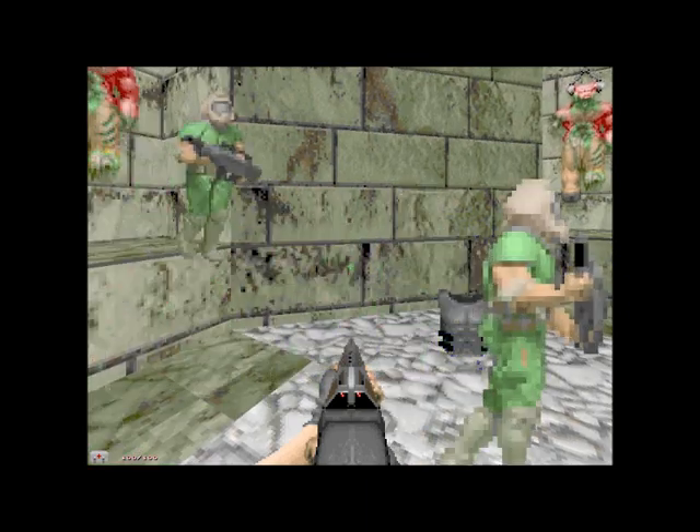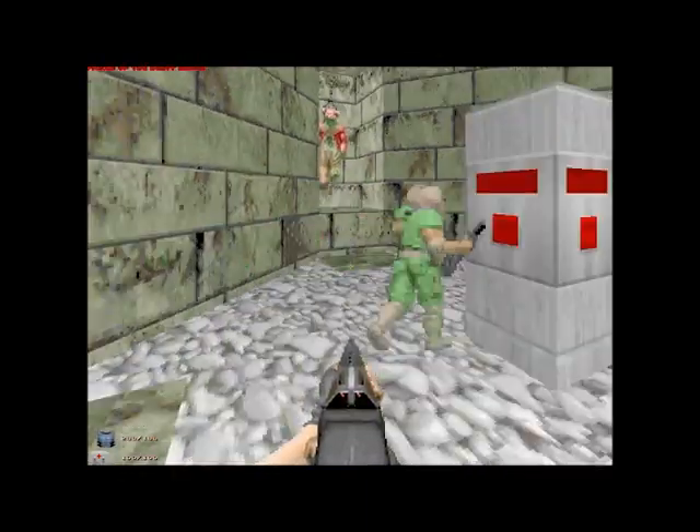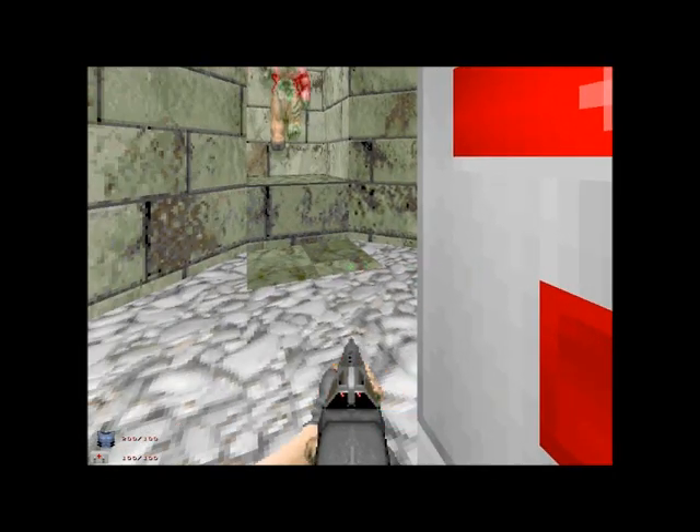Now, anytime you can press B and you'll get a guy. The weapon choice seems to be random, and they will steal weapons, so make sure you get the guns you want.